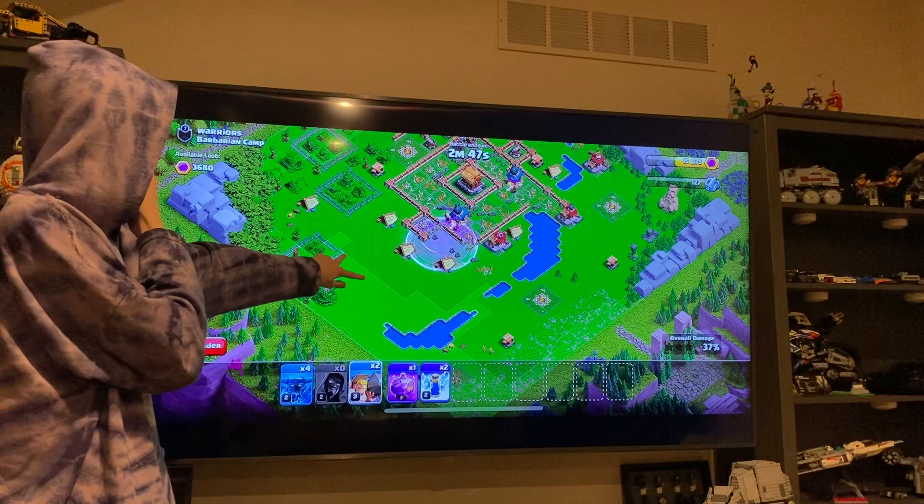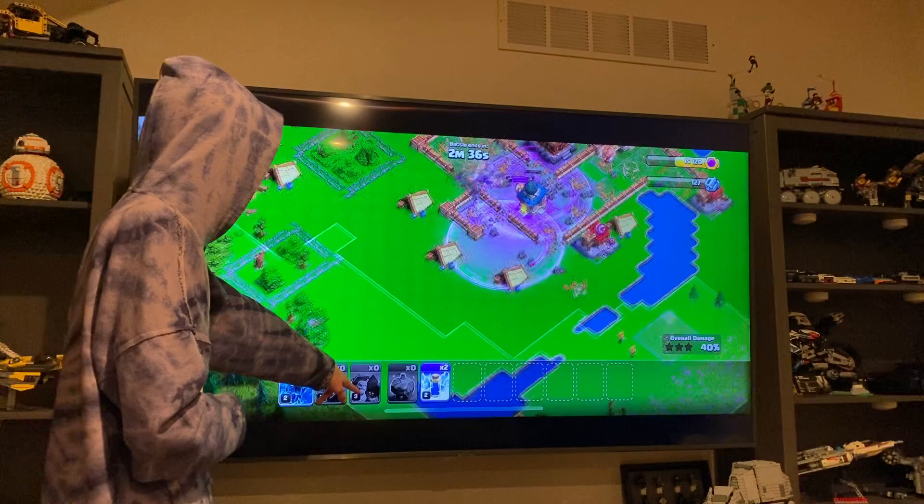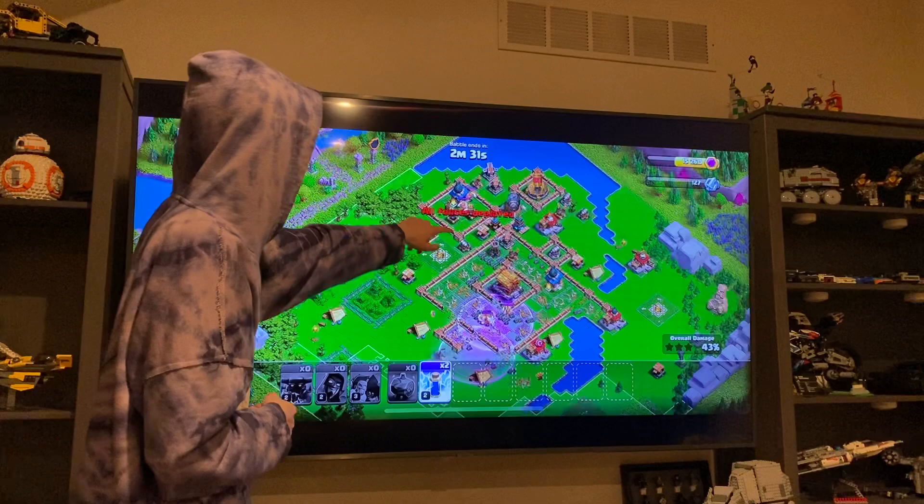Put a battle ram here and here — two right here. Put a rage right there next to the other one. Now put your super pekkas right there. Use your lightning and put it right between those three things so you can hit them all.